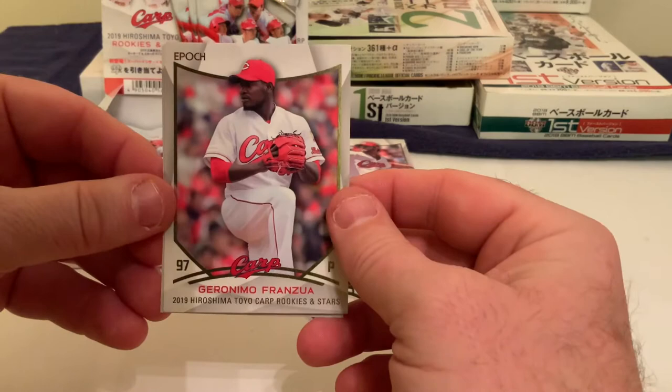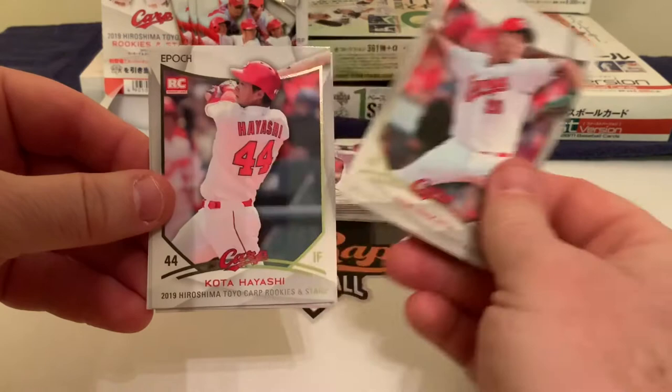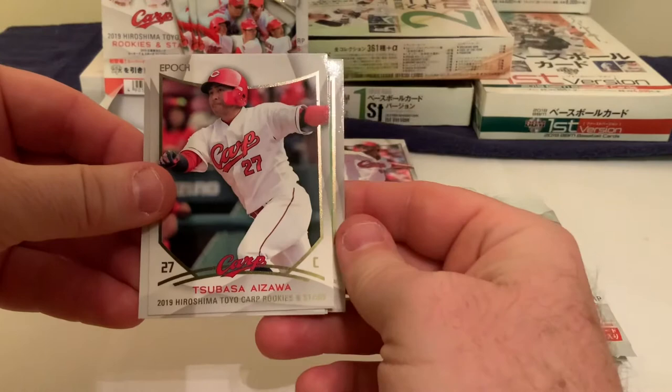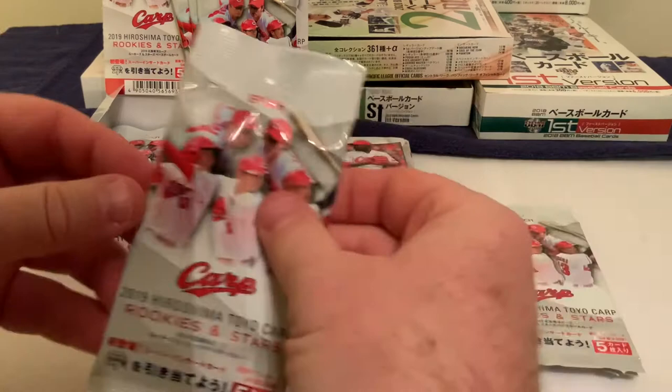We start off with Geronimo Franzua, a left-handed pitcher for the Carp, followed by Ren Nakata, another pitcher, then Koda Hayashi, an infielder — that was his rookie card in 2019. There's also Akataki Okada, a right-handed pitcher, and catcher Tsubasa Aizawa. Then we go back to Franzua again. Pretty much plain Jane stuff, nothing exciting so far.